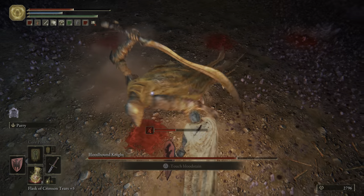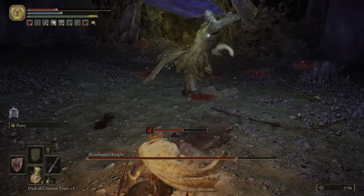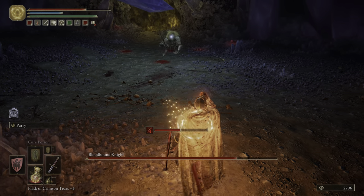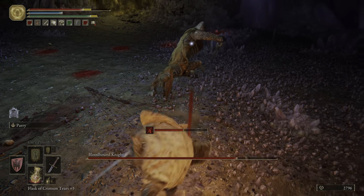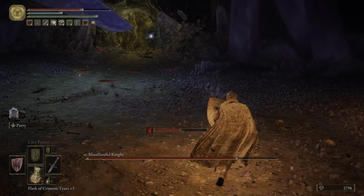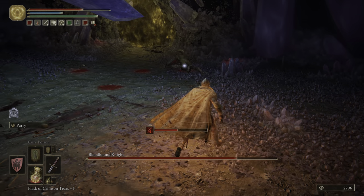This boss can be parried, however I am terrible at it. The main thing you want to watch out for is the Bleed. This is very easy to lose track of, and once you get that meter filled, you're going to take a ton of extra damage. So you do want to be very careful.